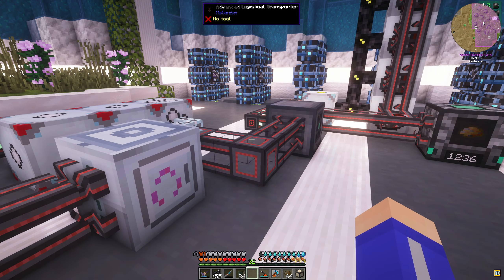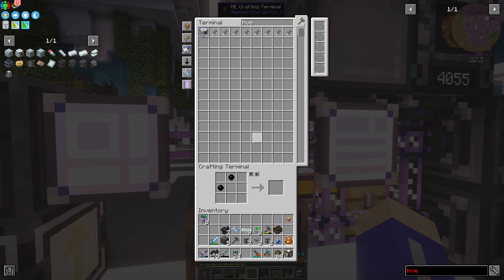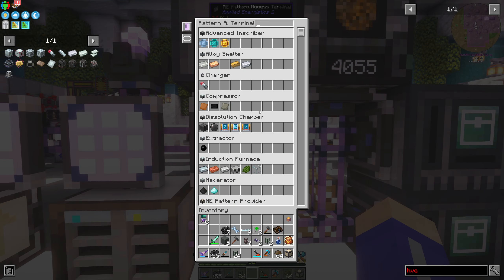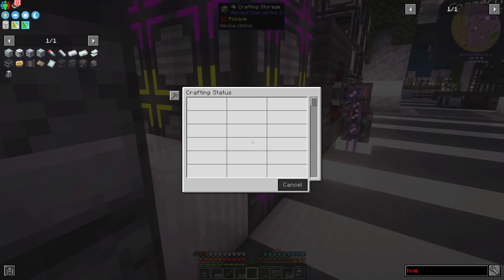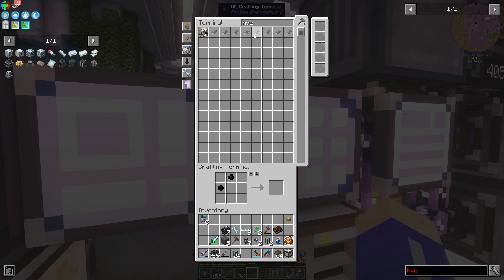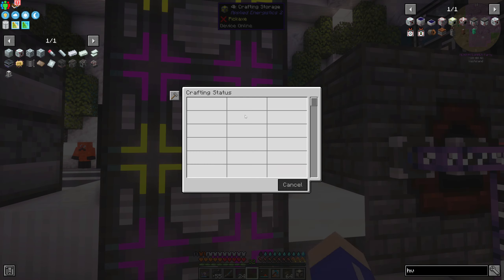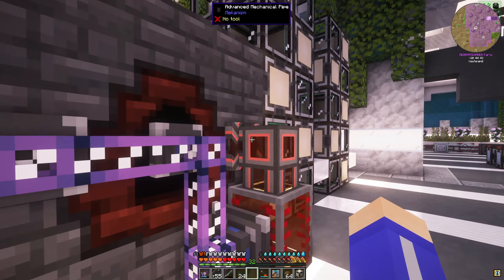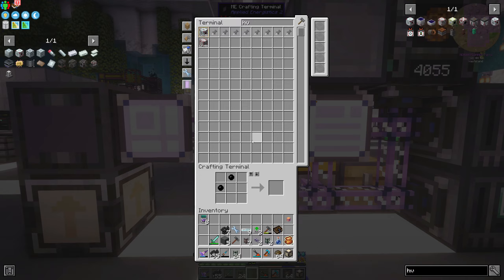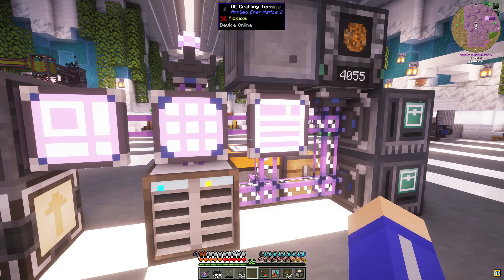Let's put a bin beside this. We have applied energistics in there - let's go ahead and put a bin down here off of this UU matter. We need a logistics pipe - I should be able to go like this and like this and then like this. We got two UU matter already. Let's go get the other two HV things - are they done yet? It looks like one of them is done - oh, they're both done.